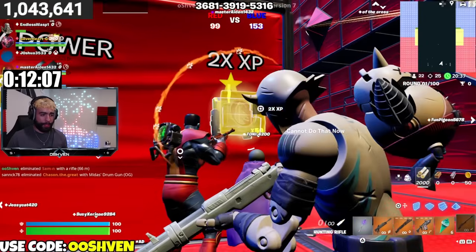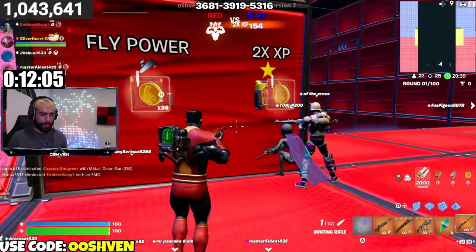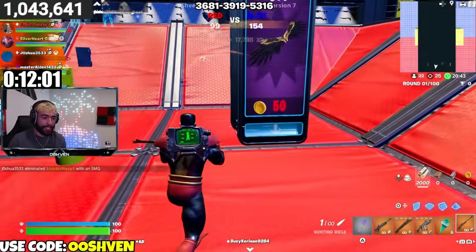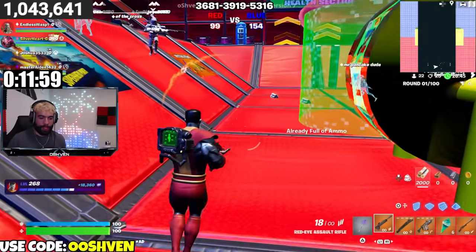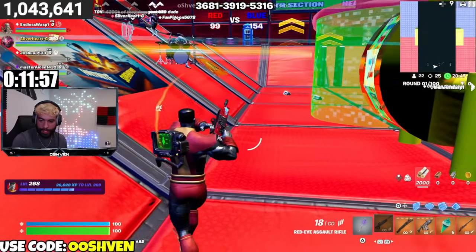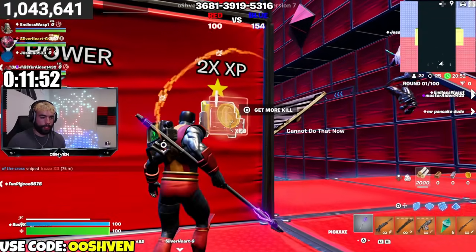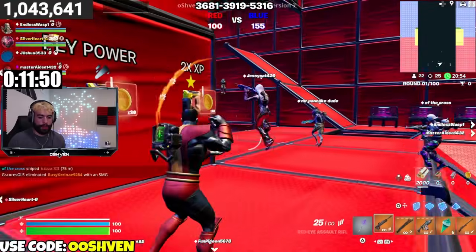Also, if you guys still want to use the Nitro Fists and some of the other Mythic items that are no longer in Fortnite, you can still check them out in the map. You will also be getting some XP within the map — I actually got myself about 18,000 bonus XP by clicking the secret XP button when earning golden coins. You do earn gold coins while playing Red Bus vs. Blue Bus, which you can use for certain rewards.